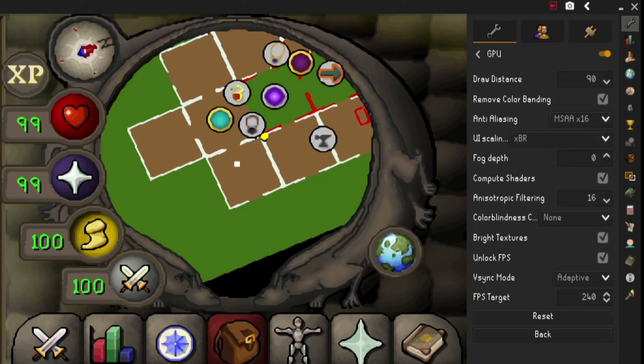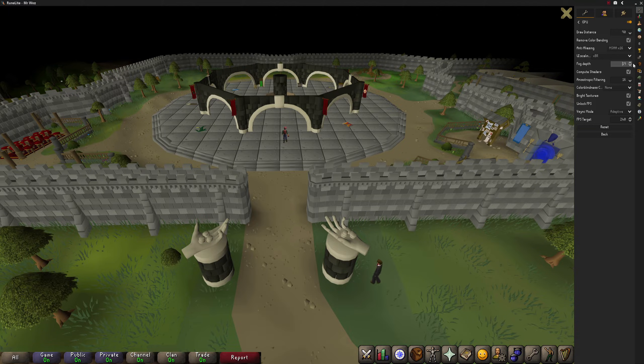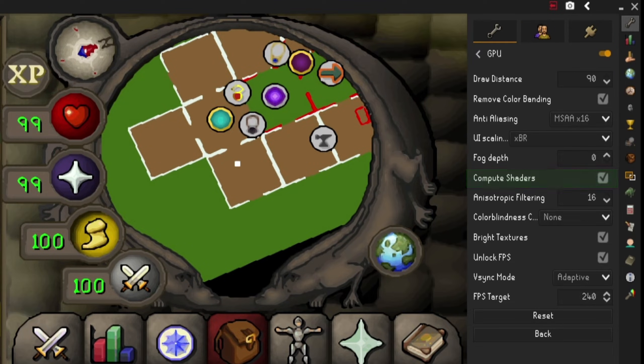The next setting is fog depth. I have this set at zero because I don't want distractions from the fog - it actually affects how the game looks. At the Grand Exchange clicking the arrow up, at just five you can see fog in the background. That doesn't look too bad, but once you get to the 10 to 20-plus mark it looks very overwhelming and blocks everything in the background. Personally I keep this on zero, but if you want a little fog you can set it between zero and five.